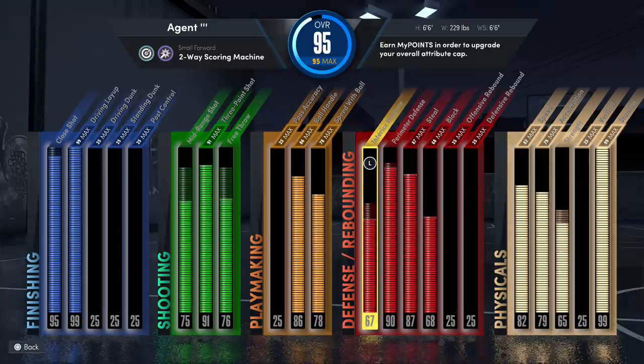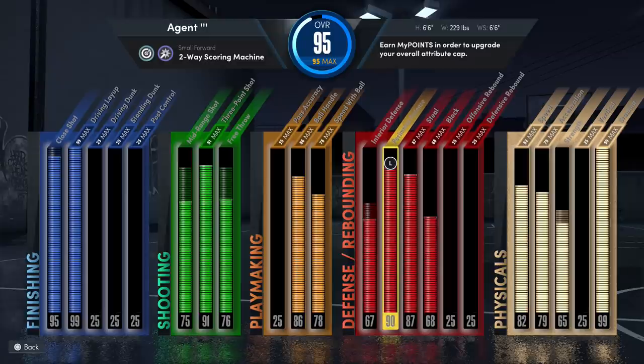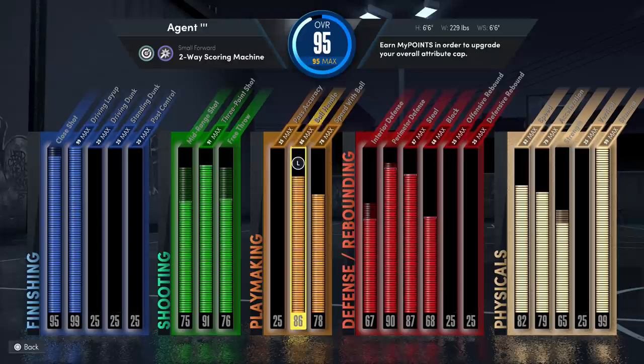My build is technically called a two-way scoring machine. The reason I created this build was I didn't want a great all-around build like I went for in previous years. This year I wanted a build that if I wanted to play comp Pro-Am, I don't need to borrow someone's account. I have a two-way wing player, so the defense on this build is spectacular — it's over 90. The steal is great, and steals are overpowered this year. I made sure the playmaking was just good enough so I can get those tier three playmaking animations, and my shooting has to be above a 90.